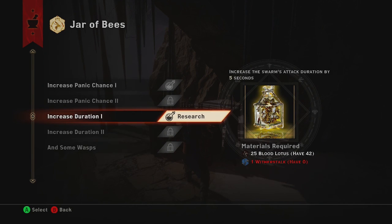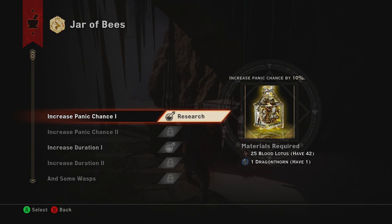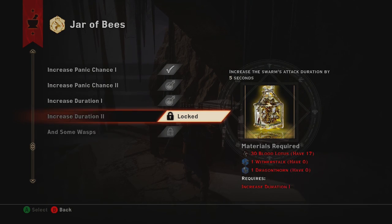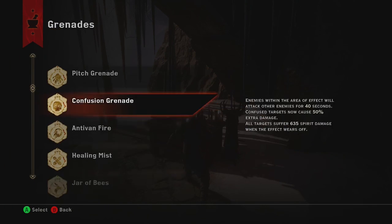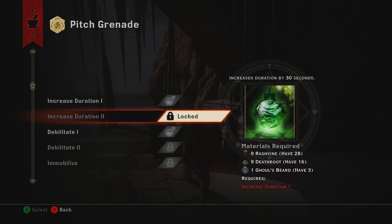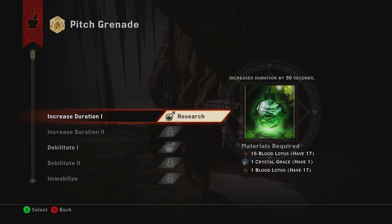We're out of Embrium. We don't have Witherstock. We got increased the panic chance. Healing Mist, Antivan Fire, Confusion Grenades good, Pitch Grenade - could do that, maybe. Probably don't have enough for it, to be honest. Don't have enough of everything.